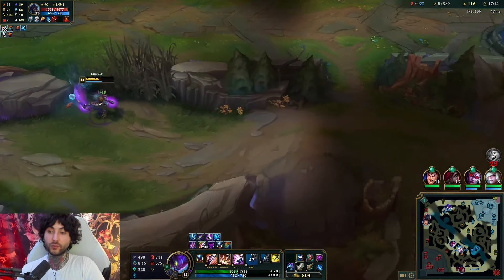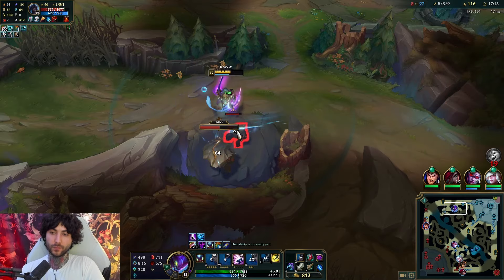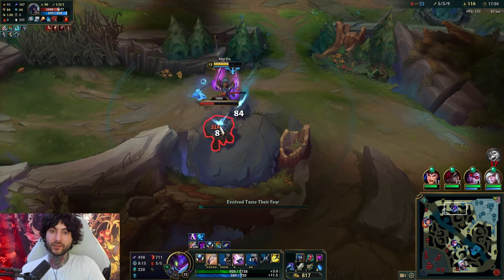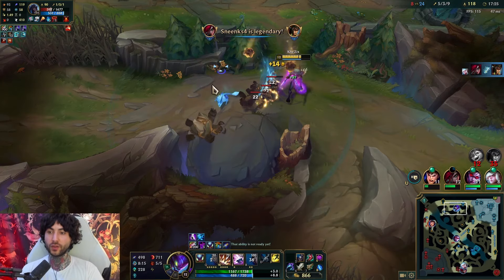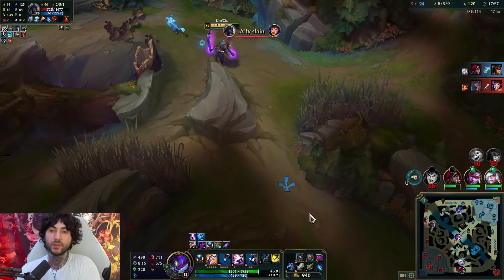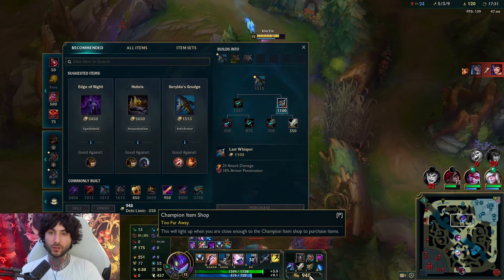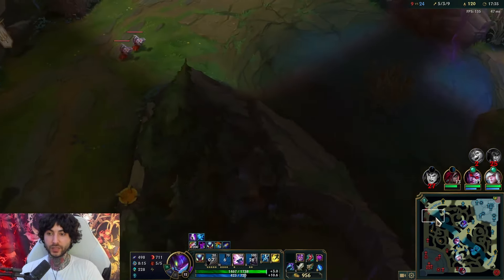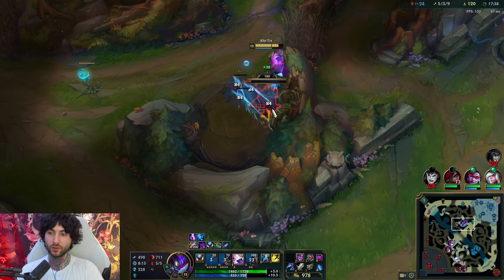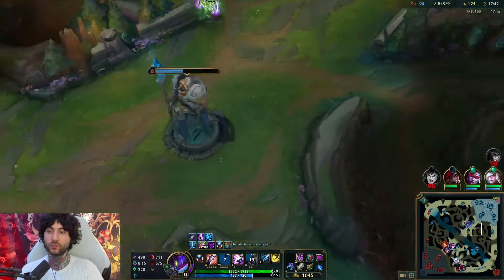He actually was in there. You have to respect that. Once you show on a lane ganking, people will try to kill you after. It's a danger brush. Once you show yourself, and people on the map are missing, respect brushes — there might be people there. Udyr was literally in that brush, so my decision to walk away was very good.